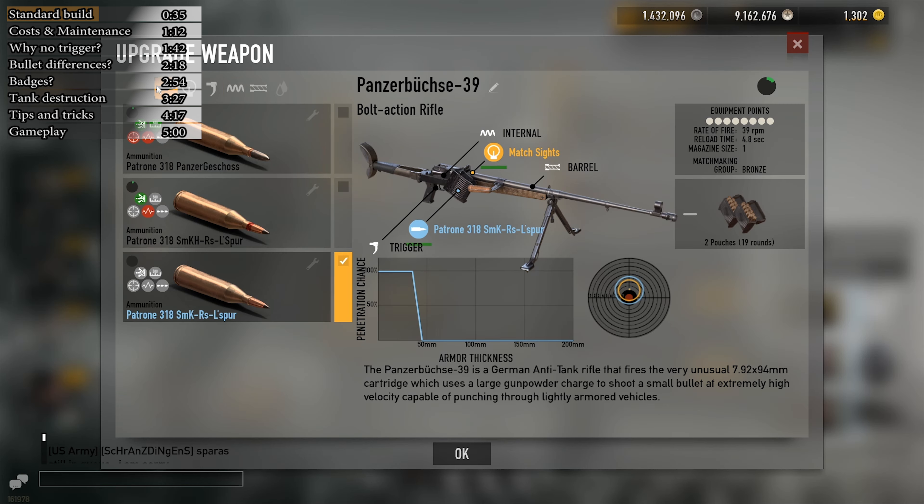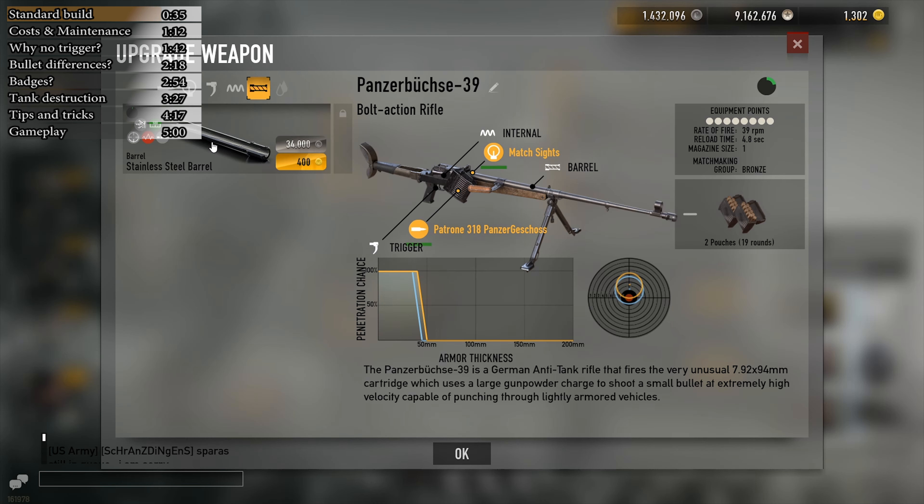Ammo choice is the only thing I would recommend changing from the recommended build. If you want more damage against light tanks or planes, get the Panzergeschoss bullet. As for the barrel — it makes changes to damage at range, but the gun already has so much damage that it doesn't make a difference against infantry. So against infantry, just get the sights.